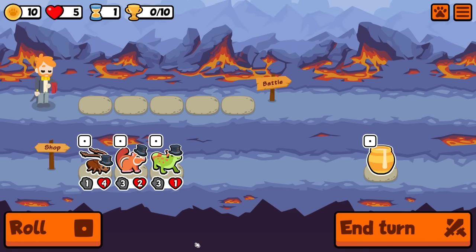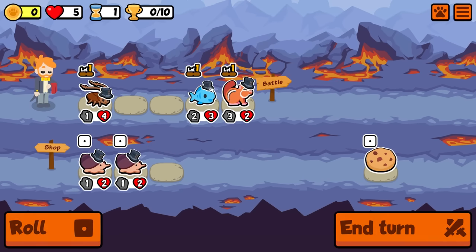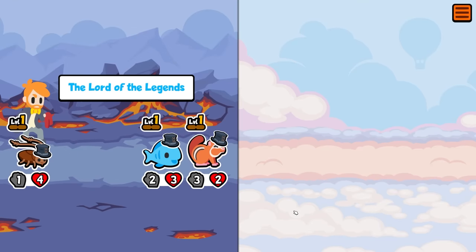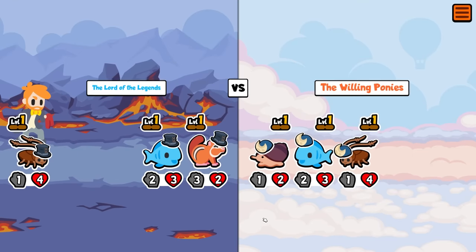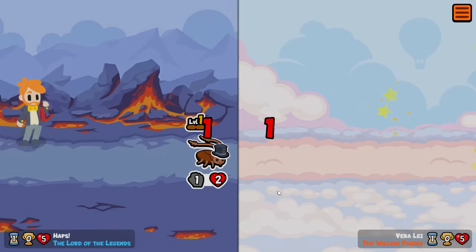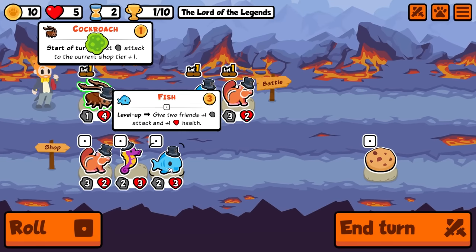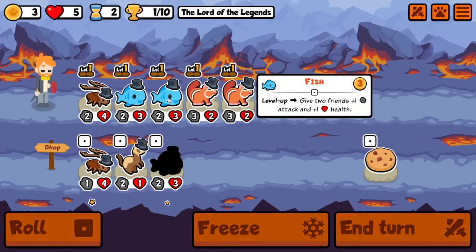Hey guys it's Haps and in today's video we're going to be taking on weekly pack number 74. This weekly I made it my challenge not to use those OP pets like the jellyfish, lionfish, or german shepherd. I wanted to create a team that was aesthetically pleasing, fun to play, and also pretty strong. So this weekly we run rabbit, seal, rabbit, seal, rabbit. I think Flame is going to be proud of this one. Hopefully you guys enjoy — if you do, maybe like and subscribe. But with all of that said, let's jump in.